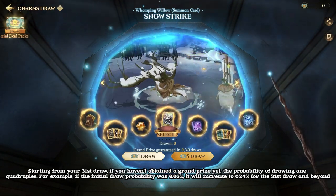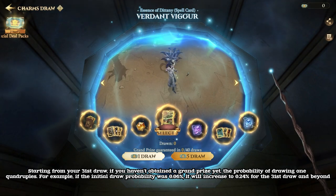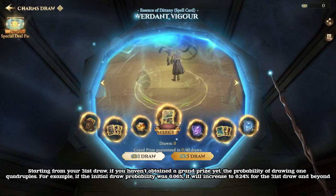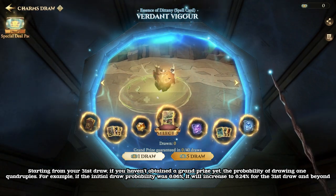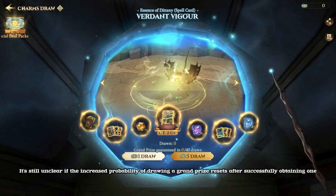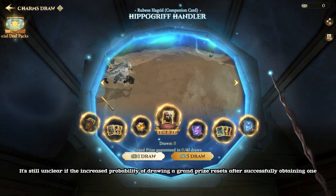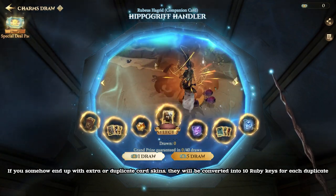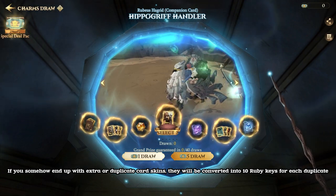Starting from your 31st draw, if you haven't obtained a grand prize yet, the probability of drawing one quadruples. For example, if the initial draw probability was 0.06%, it will increase to 0.24% for the 31st draw and beyond. It's still unclear if the increased probability of drawing a grand prize resets after successfully obtaining one. If you somehow end up with extra or duplicate card skins, they will be converted into 10 ruby keys for each duplicate.